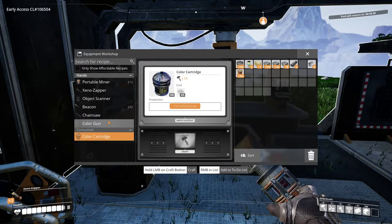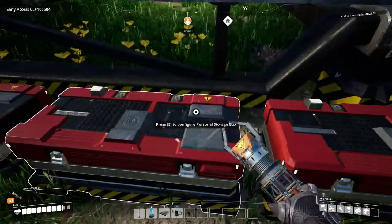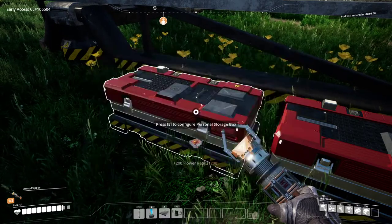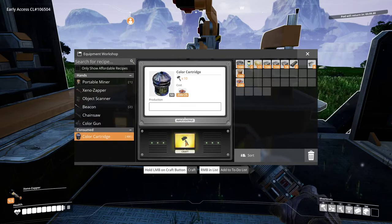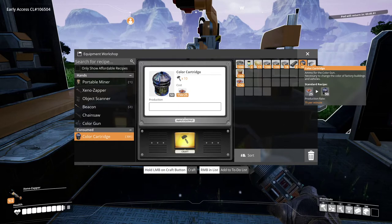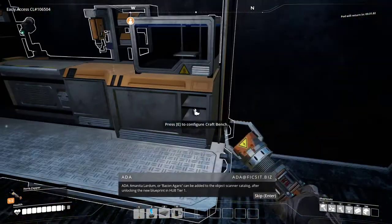I think I have enough things to make a color cartridge. I need 25 flower petals - we have a ton of flower petals in the chest with the leaves and biomass, there's like hundreds. I've picked a lot of flowers. Made a few cartridges. Now let's make a color gun. The Amanita or bacon agaric can be added to the object scanner catalog after unlocking the new blueprint in hub tier one.